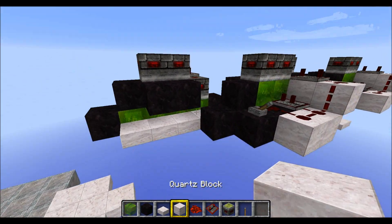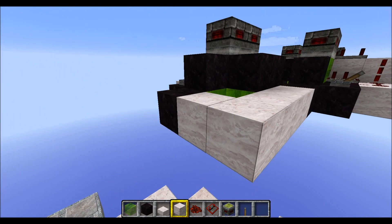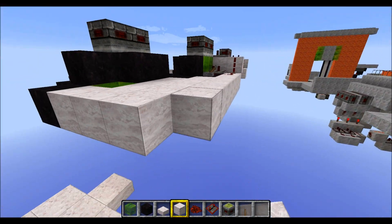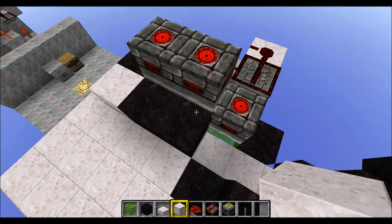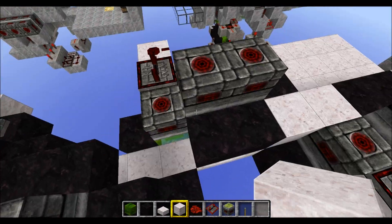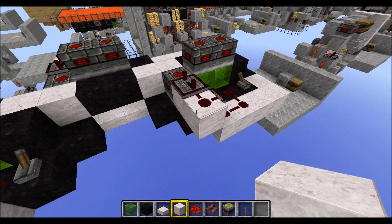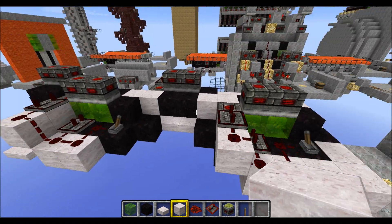The next step is filling in the ceiling. Just put normal blocks around like this, and don't forget to put some on top of the walkway, just like this. Once that's all filled in, I'll show you how to connect those modules.